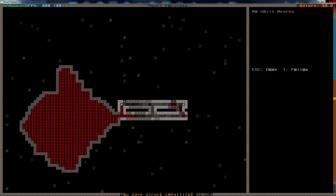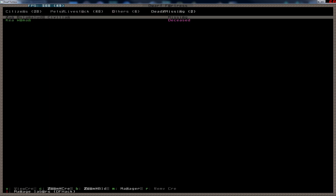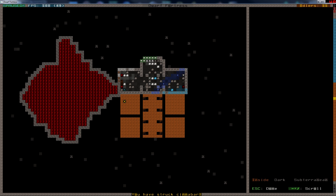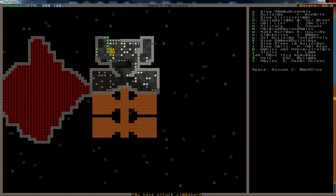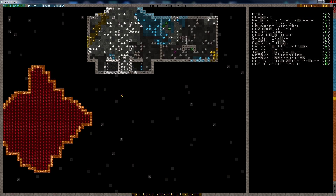He didn't make it. So we now have one missing, and there is only one thing we can do about this — we can claim stuff and then we need to build a graveyard. Graveyard. I want the graveyard in this area, so let's see — to get to that we'll build something like this.